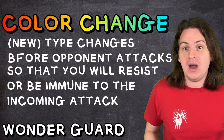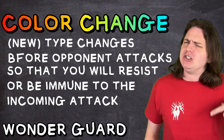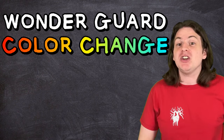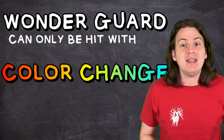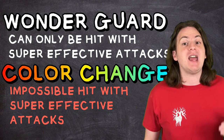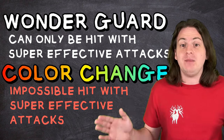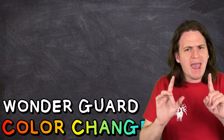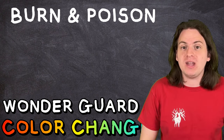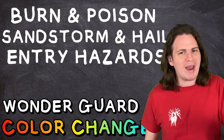It's pretty much impossible to hit a Pokemon with Color Change super effectively in this game. So if you manage to get a Pokemon with both Wonder Guard and Color Change, now you can only be hit by super effective attacks — and also it's actually impossible to hit you with super effective attacks. Effectively, you're now completely immune to every damaging attack in the game. You can still take chip damage from status effects like burn and poison, weather conditions like sand and hail, entry hazards — basically anything that doesn't involve directly hitting you.